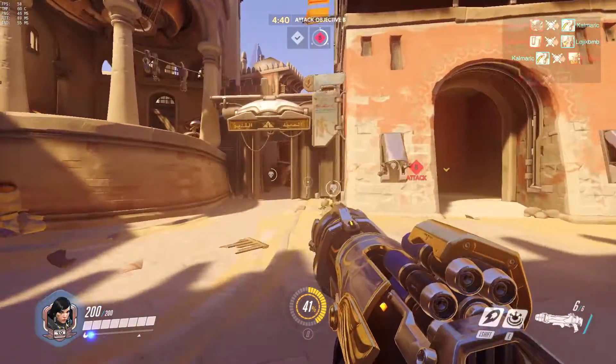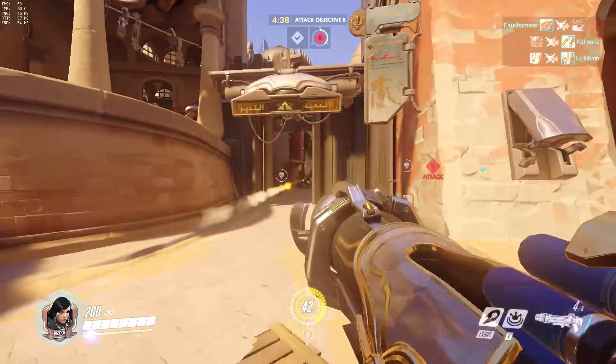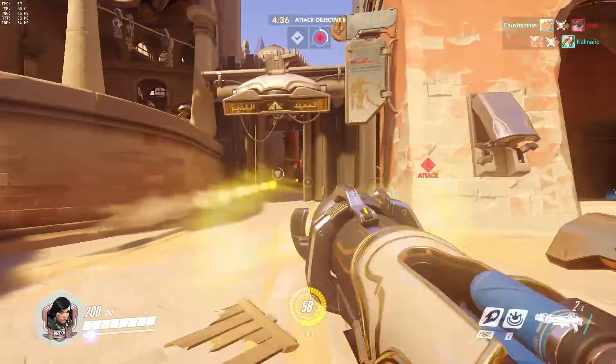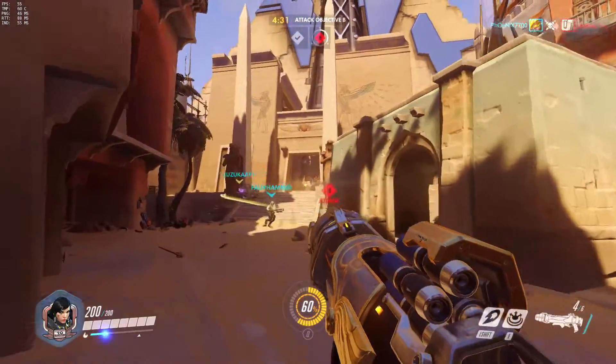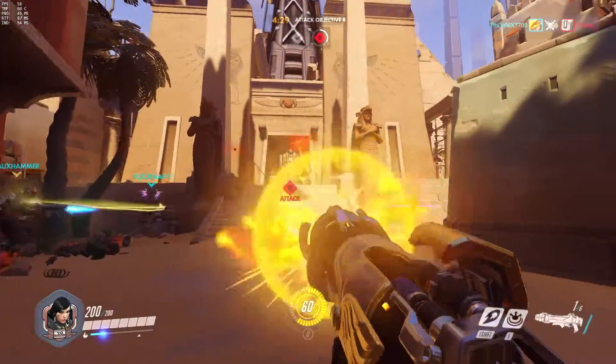It's always better to push together. Be careful of turrets — look at their team composition so you don't suddenly get blown up when you turn a corner. As much as you can blow them up, they can destroy you just as fast when you're in the air and ahead of your team.